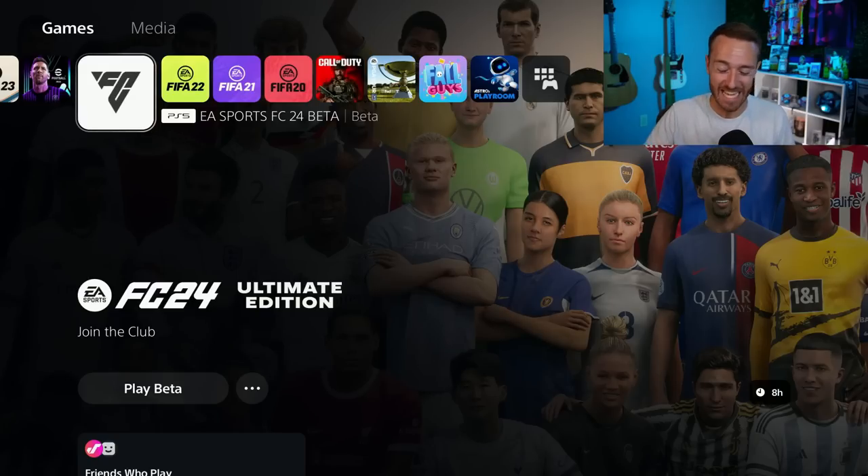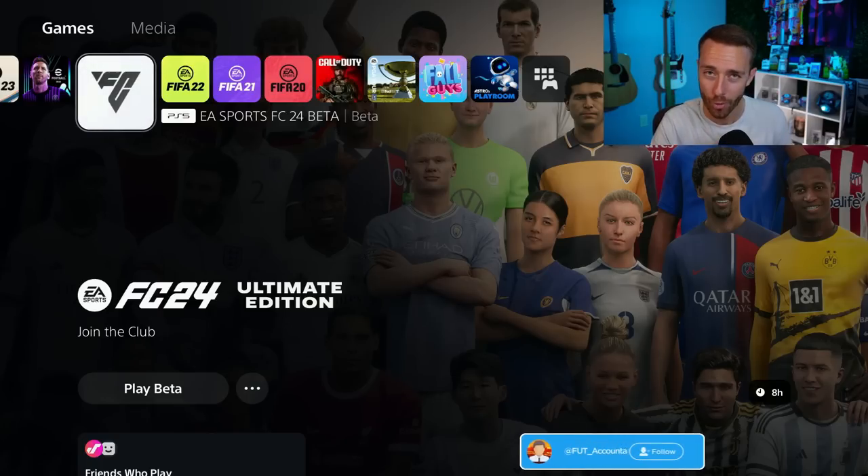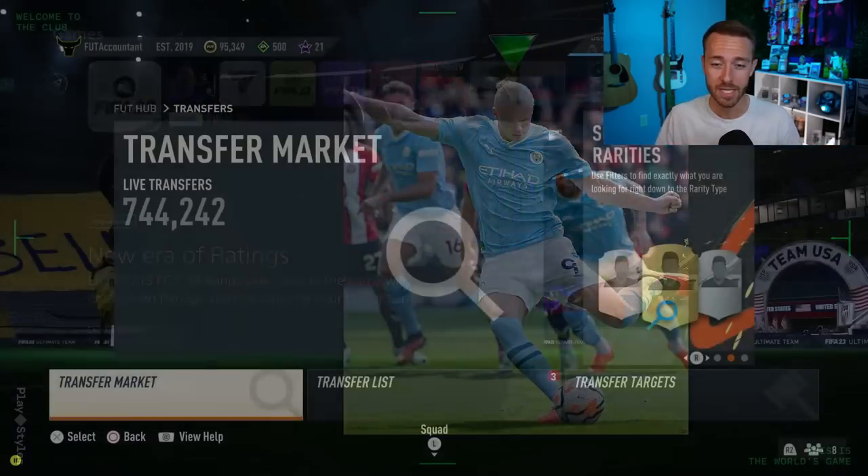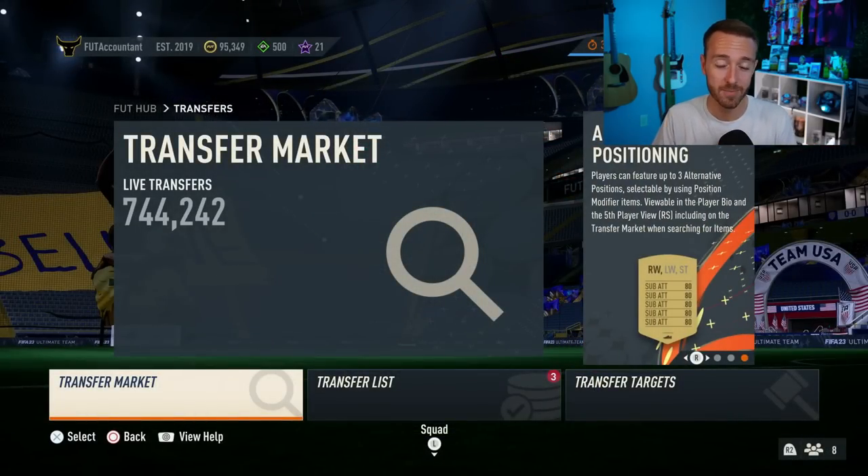Hey guys, it's Nate aka The Foot Accountant. Welcome back to the channel. As we all start our EAFC 24 journeys, we need one thing and that is coins — whether it's to buy players for your team, do an SBC, or maybe even spend coins on an evolution. Coins are king and we all need them.